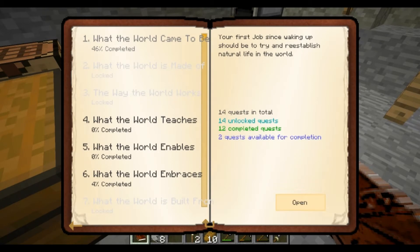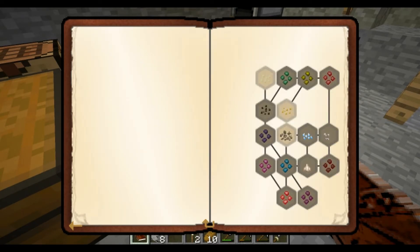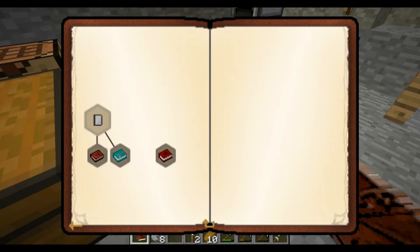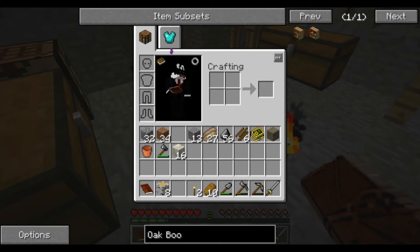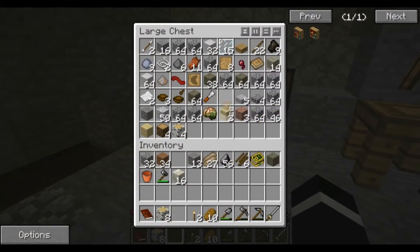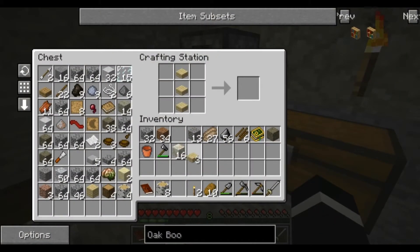Let's do some other quests while I'm waiting. I can do that one - an oak bookcase. I'm going to do this with dead wood, and then we'll do this.